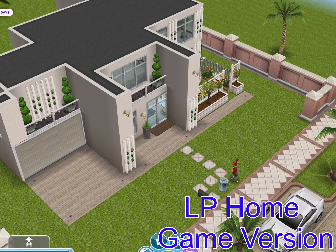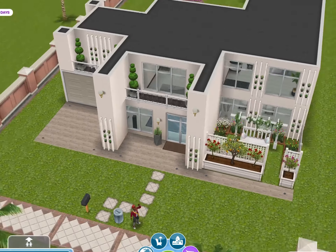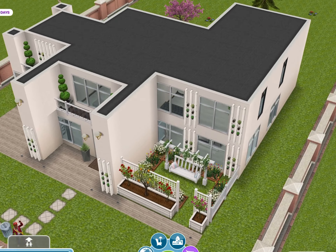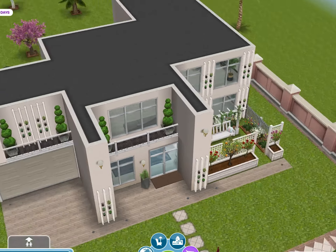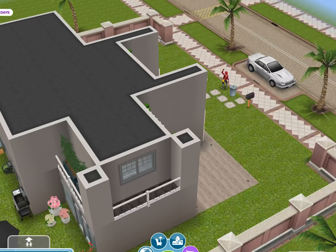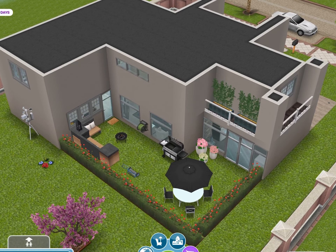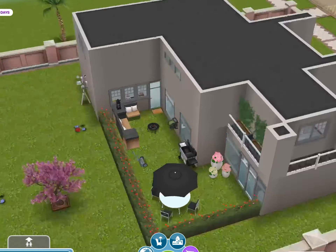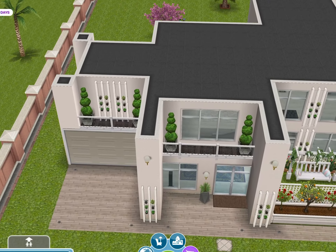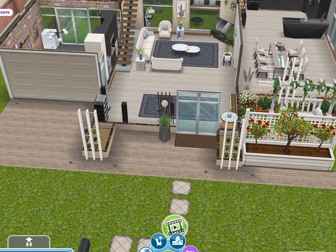Here is the LP home. On the outside you have a little garden in the front, and when you come around the back we have some furniture and a grill. Those flowers are kind of backwards but maybe they're meant to be that way.